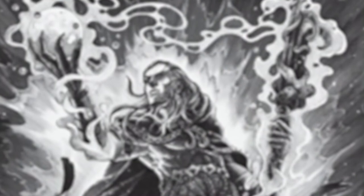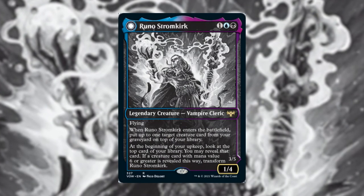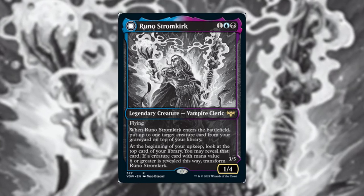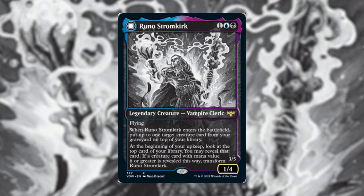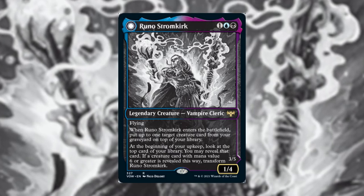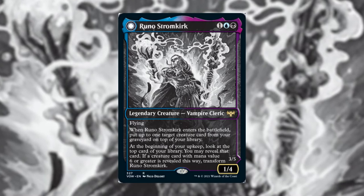The commander Joseph picked is Runo Stromkirk — costs one blue and one black to cast, a legendary vampire cleric with flying, 1/4. The first ability is when it enters the battlefield, put up to one creature card from your graveyard on top of your library. Then at the beginning of your upkeep, look at the top card of your library — you may reveal that card.